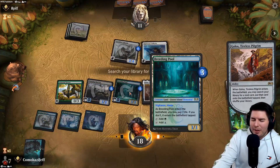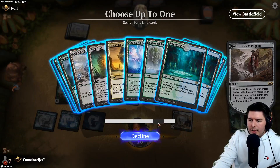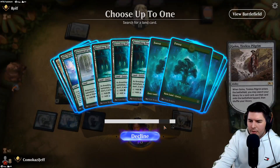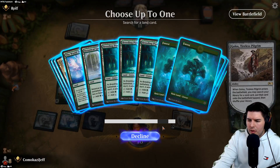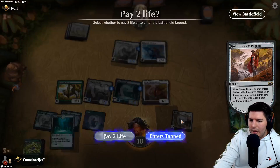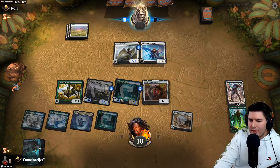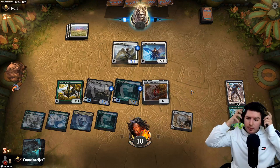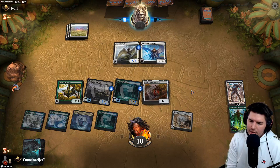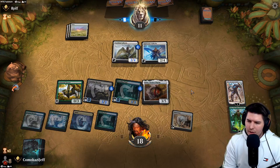We use Golos to look for lands. Maybe just another forest for more ramp - Breeding Pool tapped. We already have World Tree. Nissa most likely stays alive next turn unless they have a way to exile it. Let's just go for Breeding Pool and keep it safe. We need six lands to activate Golos. We did what we needed to do. Down to 11.